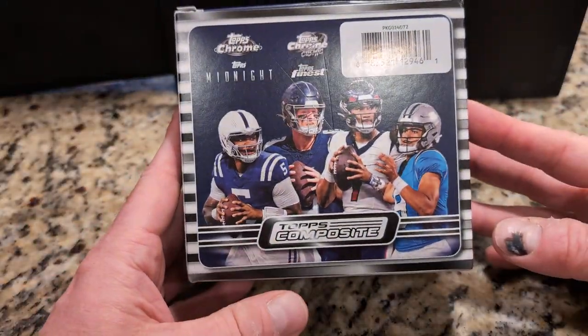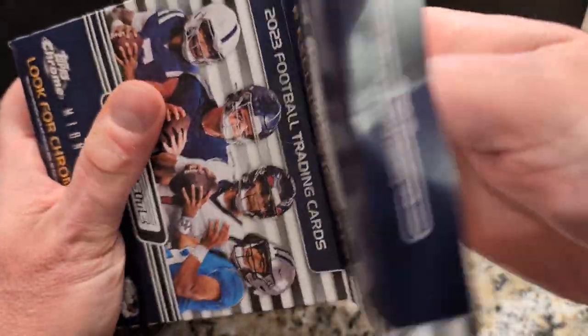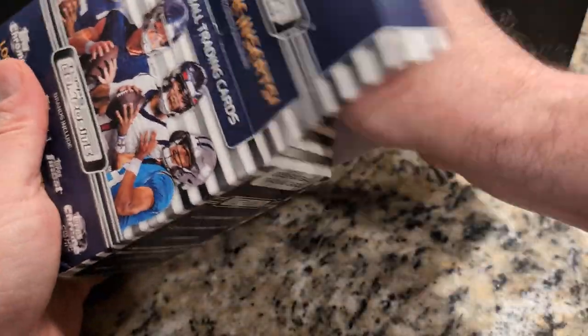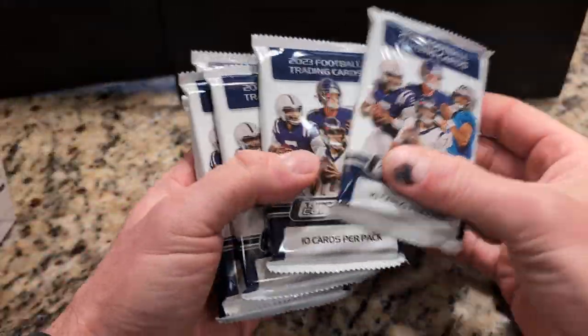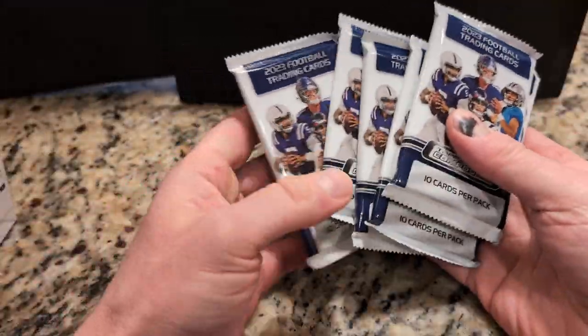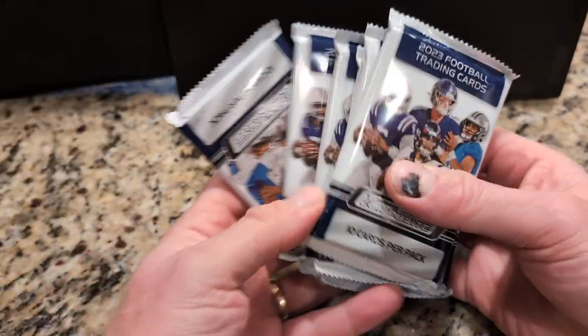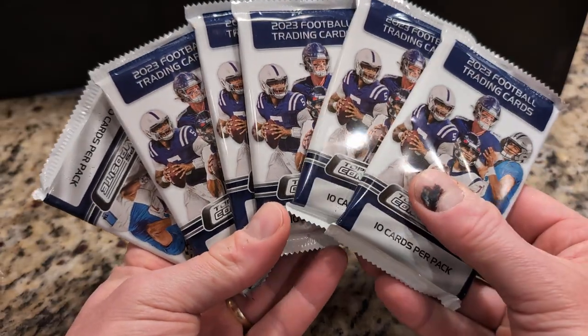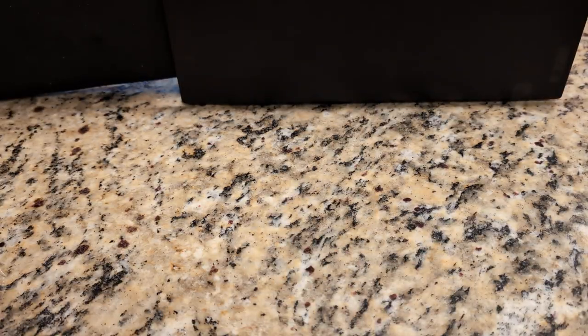We got a blaster box here of Topps Composite — unlicensed but cool cards nonetheless. Let's take a look. We got ten cards in each pack, that would be 60 cards total, and there's actually a chance of autographs and things in here. You want to open these? Go ahead.